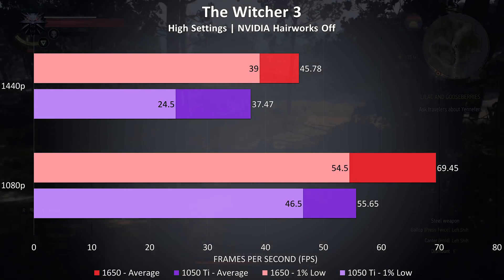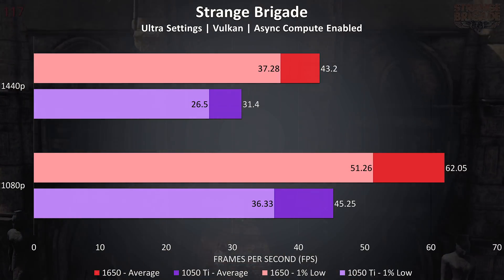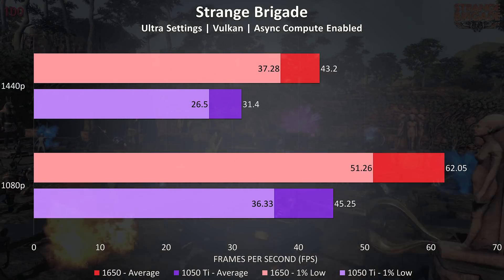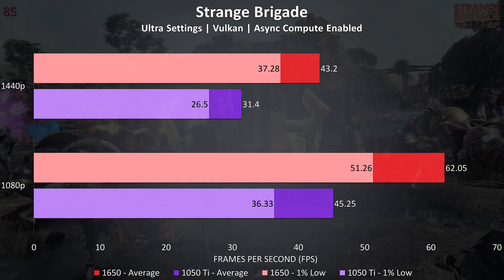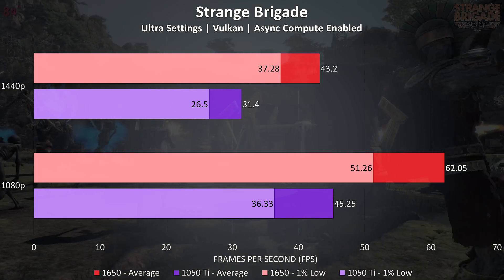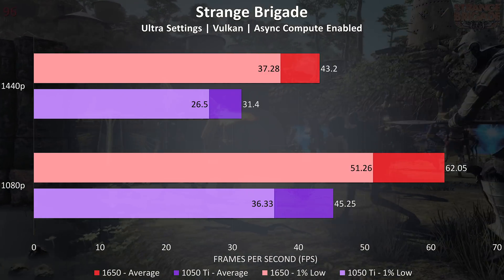Strange Brigade was tested with the built-in benchmark using Vulkan with async compute enabled, maxed out at ultra settings. At 1080p the 1650 was seeing its largest improvement out of all 18 games tested, with 37% higher average FPS over the 1050 Ti, and also a 37% improvement at 1440p, coming in at 2nd place out of all 18 games at that resolution.